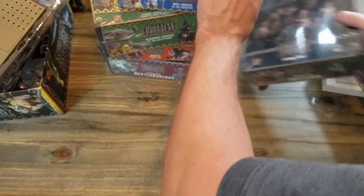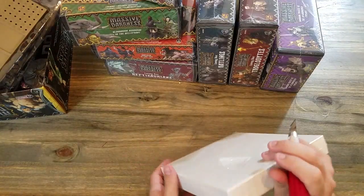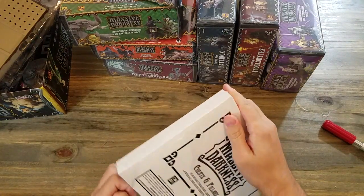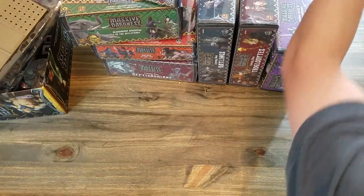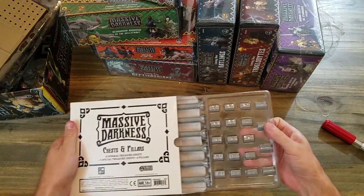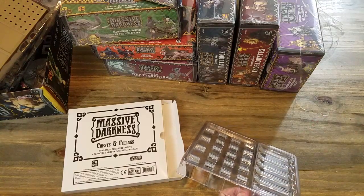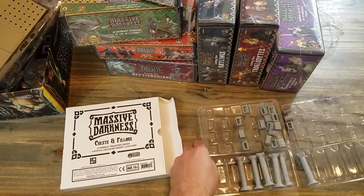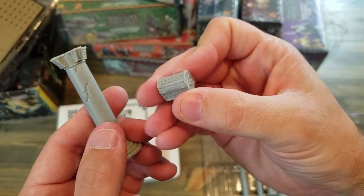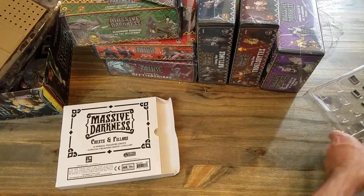Alright, we got a lot of boxes to go through but these should go a little faster. Let's start with these doors — doors and chests. This one should go pretty quick, if it wasn't sealed shut with tape. Okay, we'll look at what a chest and a pillar look like. Sorry — a chest and a pillar; I didn't get the doors. Alright, those are gonna have to be organized later.